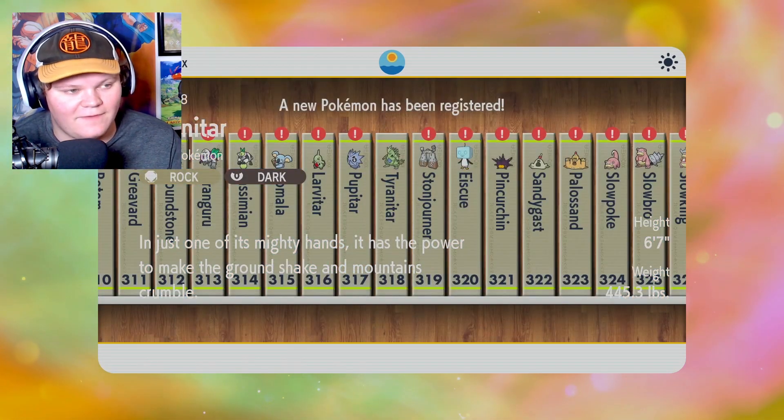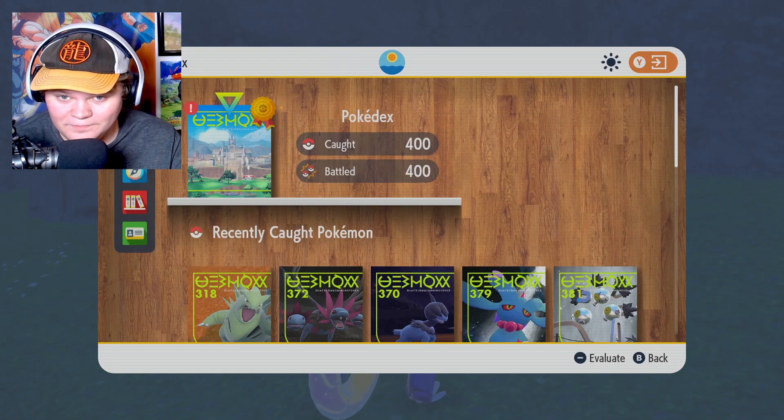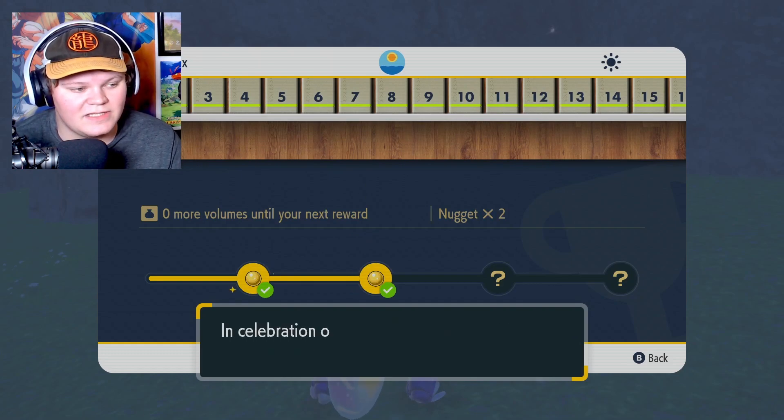But that is it — the final Pokémon I needed for my Pokédex. Let's see. We don't even get it as a little alert. So let's check out the Pokédex. Oh, you get a little badge on it, you get a little ribbon. That's nice. 400 caught, 400 battled. Very nice. You also get the rest of these rewards.